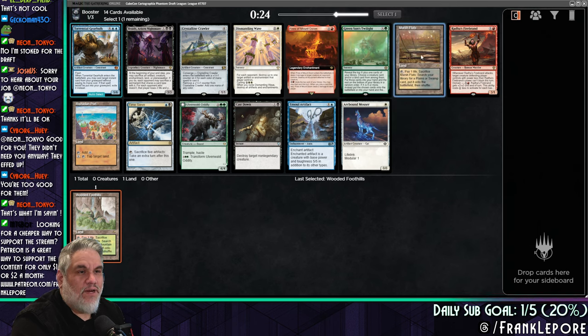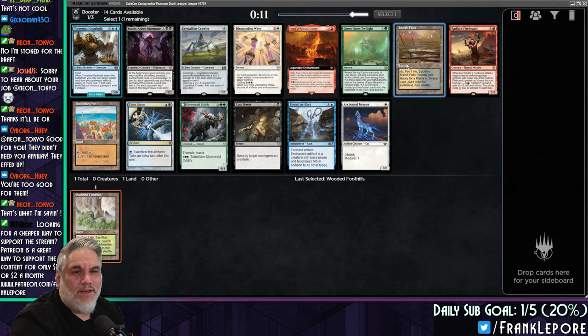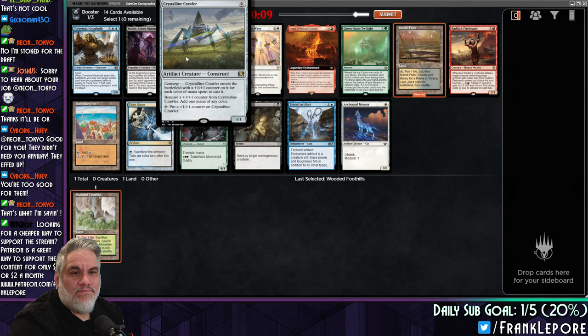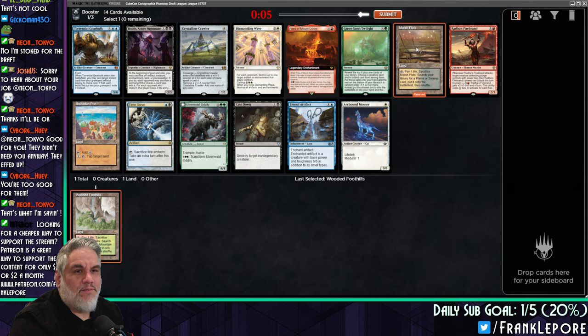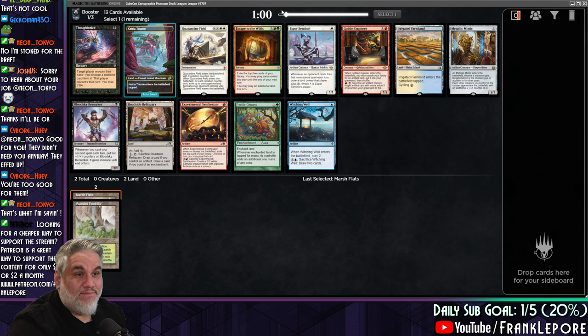Green Sun's Twilight. There's a Marsh Flats. Three run for two, defending controls power less than it can't block this turn. A six-mana with a domain effect, I don't know. I'm just taking Marsh Flats here. I don't know where we're going. None of these cards are really calling out to me.